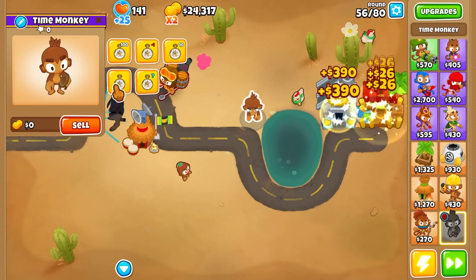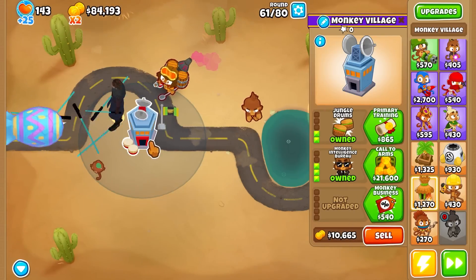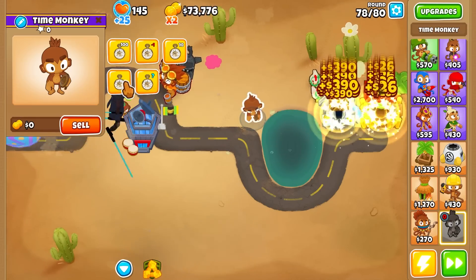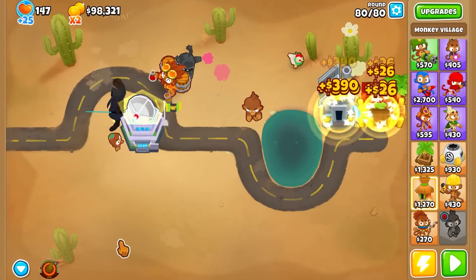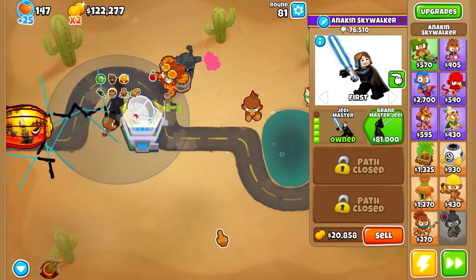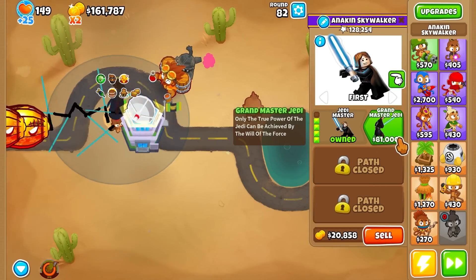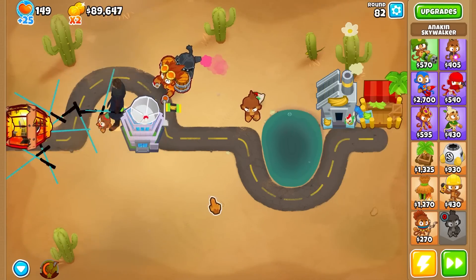Let's see round 60. All right, BFB - holy cow, that was really powerful. Let's get him an MIB and God boost Anakin Skywalker - how is he ever supposed to lose? Let's go up to round 80. Zo-MG - he defeated the Zo-MG very easily! But he still has another upgrade. He can still upgrade to get that T5 to see what the real power of the Jedi is. All right, Grandmaster Jedi - $81,000. Let's see what a Grandmaster Jedi can do. Wow, Grandmaster Jedi - big strong. He's big strong.